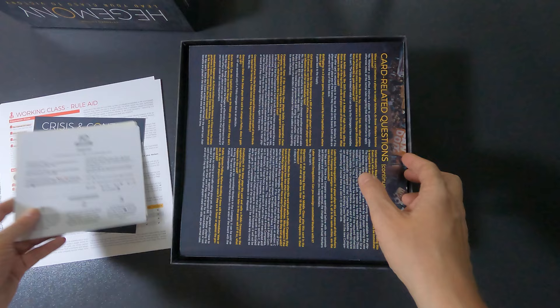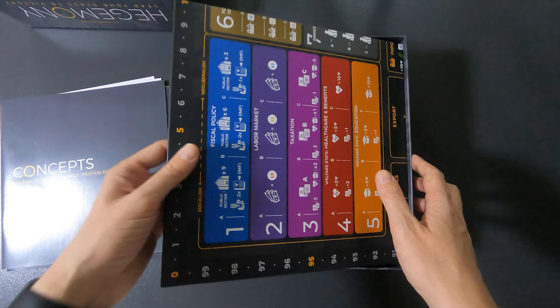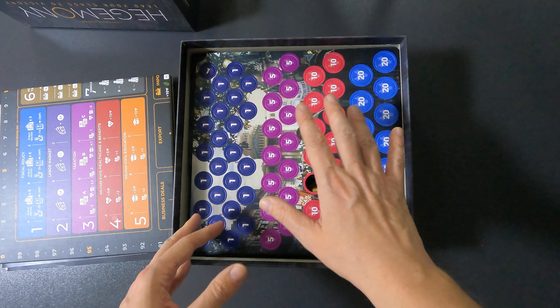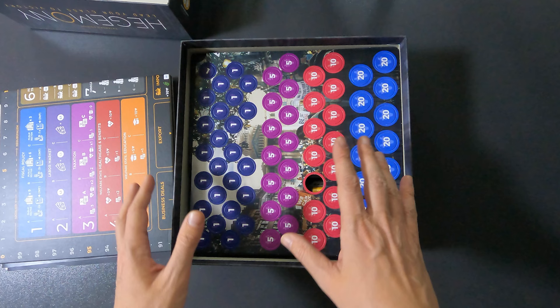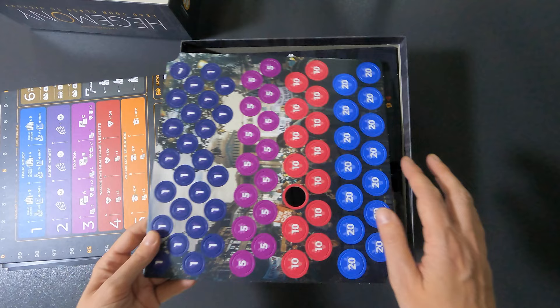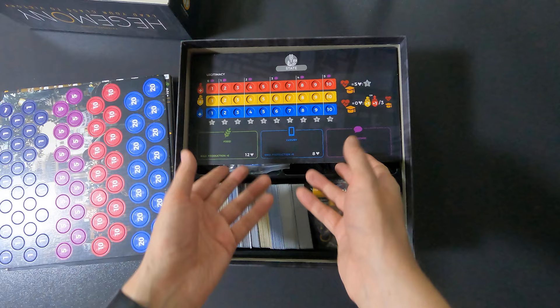Then I have the other cheat sheets, the rulebook, and the concepts. After that I have the board — pretty obvious. Then I have this extra piece of cardboard, which reduces the gap between the cover and the box and also helps keep everything more in its place. One of them came a bit loose, but it does help keep things stable.